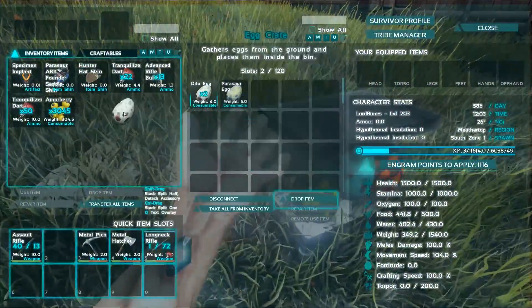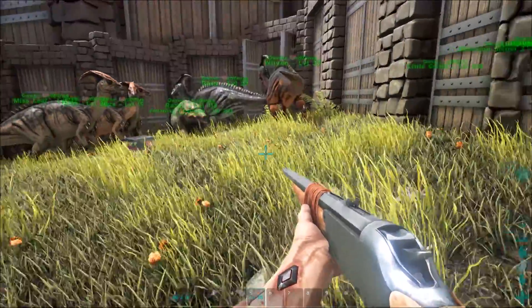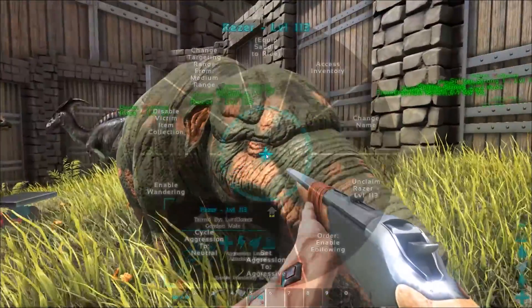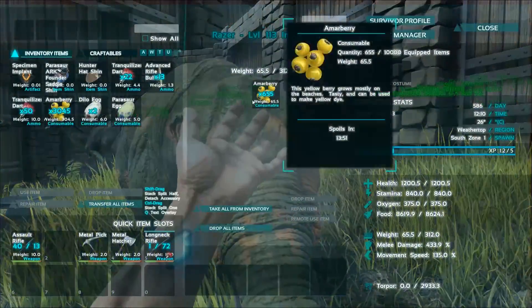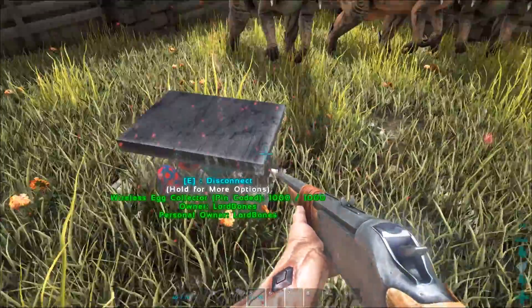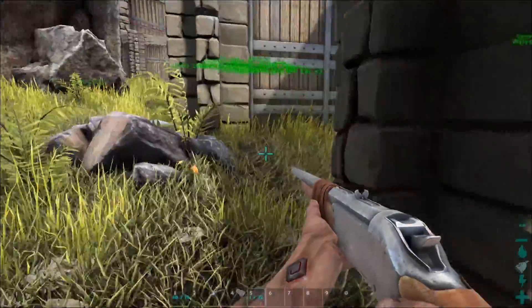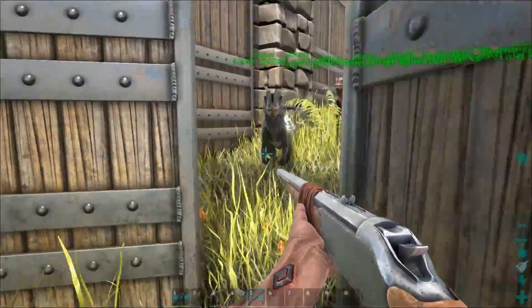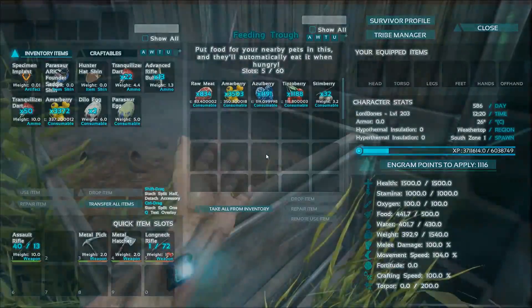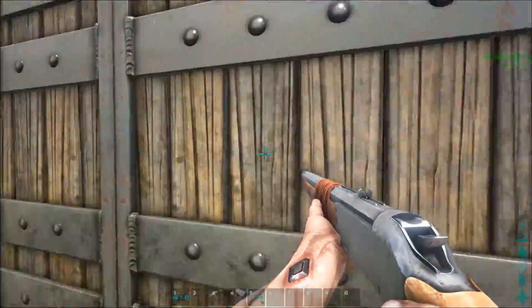We have some dillo eggs and we have a parasaur egg. This is a wireless egg collector — also from the advanced ARK mod. We can give him much less of those berries — just 200. He now has a symbol showing he's taking from the dillo feeding trough next door. Let's double-check we've got a bunch of berries inside here. Nothing goes off inside of here, so we have a whole bunch of meat as well. All these guys are definitely happy.